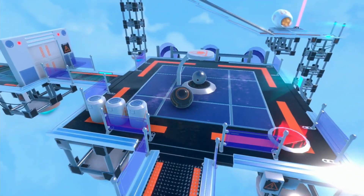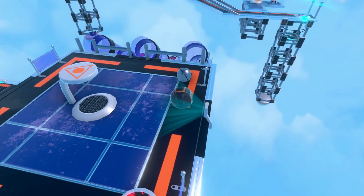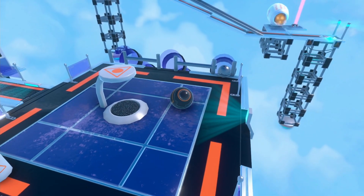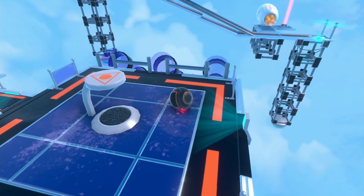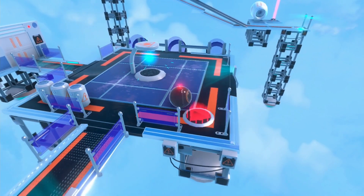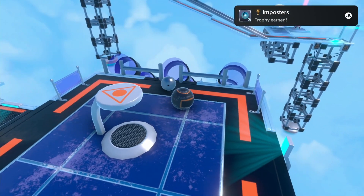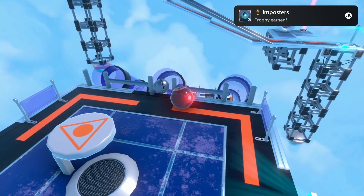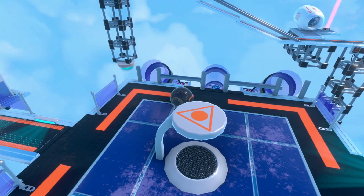Activate the red platform to spawn another sphere. Push the sphere through the tube on the right side — this will deactivate the turbine that you can see in the distance. Now spawn another sphere and push it through the middle tube. Then spawn another one and push it through the left tube.